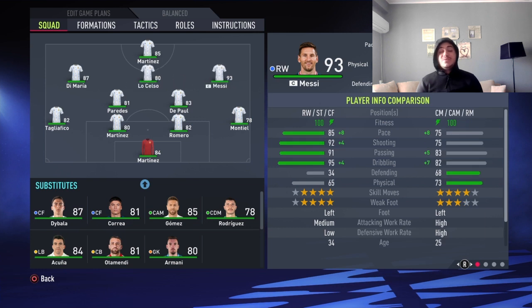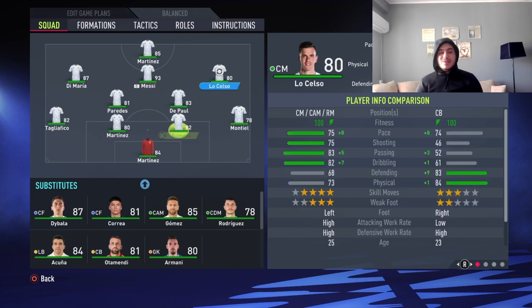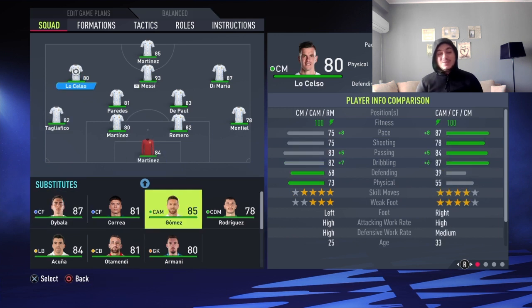Moving on to the fun part — Lionel the GOAT Messi is going to be your CAM. Absolutely one of the best players in the game. For me it's Mbappe and then Lionel Messi — the best two players on FIFA 22. Angelico Di Maria is going to be your right CAM — just fantastic to really use in this team.